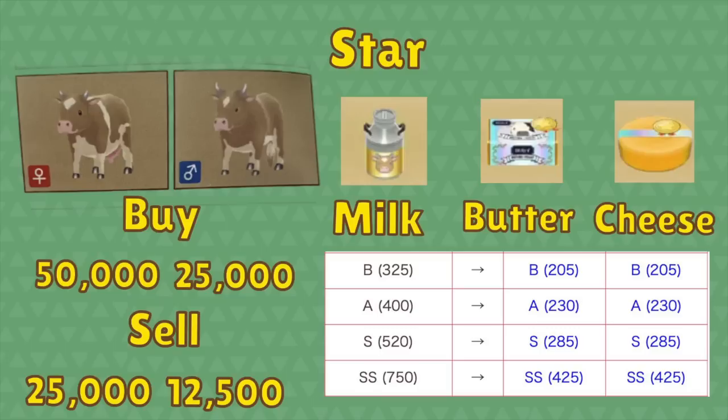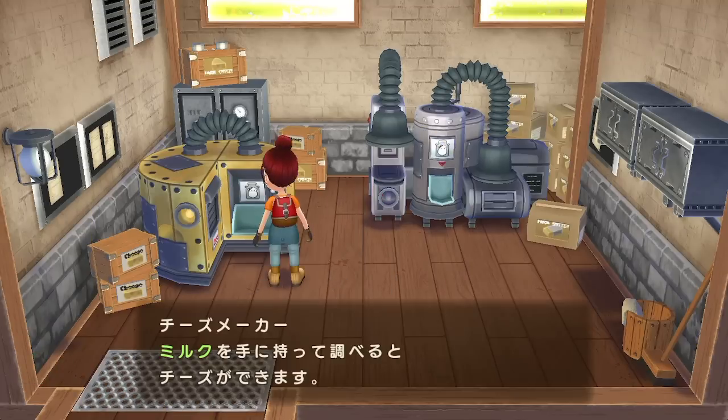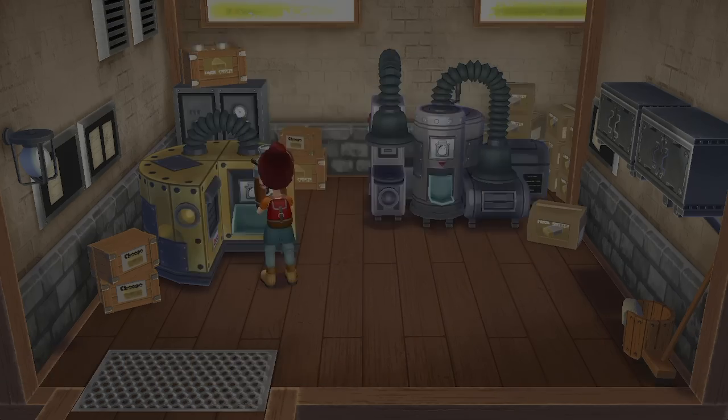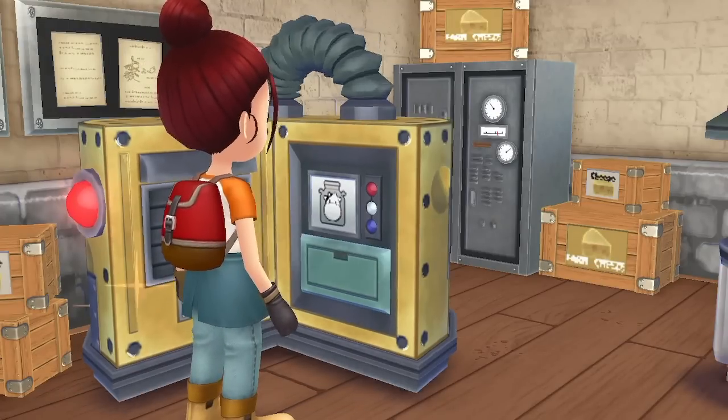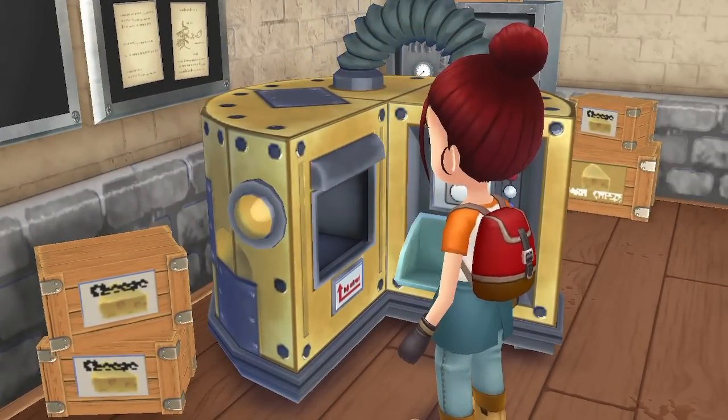Last, we have star cows. You can buy them for $50,000 for the female or $25,000 for a male. With this cow, you're not going to want to turn any of its milk into butter or cheese because you're always going to lose money. So with normal cows you're going to want to change everything into butter or cheese — it doesn't matter which one — but with star cows, you're not going to want to do any of that. Just leave it as milk and you'll make more money. Personally, I find it really funny that with star cows you make more money just selling the milk than you ever would with cheese or butter.